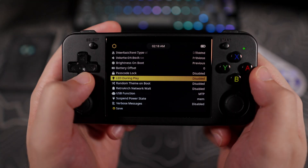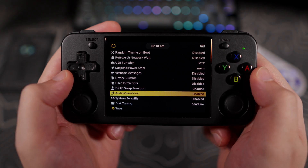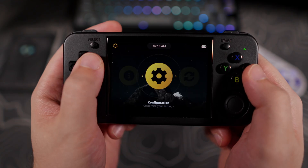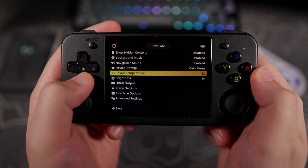An Audio Overdrive option has been added, which is an audio boost in case you have high impedance headphones that are too quiet even at max volume. You can find this setting in Configuration, General Settings, Advanced.